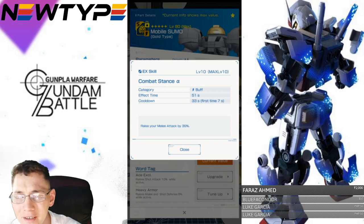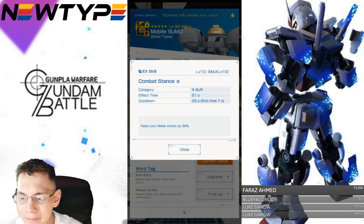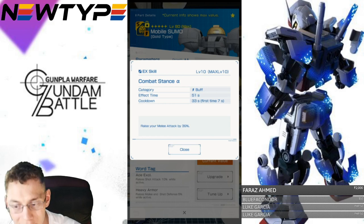So essentially you can keep this buff throughout the entire match, and it raises your melee attack by 39%. I think this is really good. There are other abilities that are obviously way better than this one — I would even say the Tall Geese is better only because it includes shot attack — but the thing that makes this different from other mobile suits is going to be the word tags.